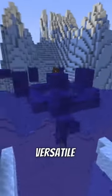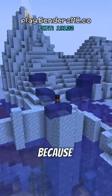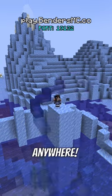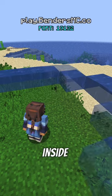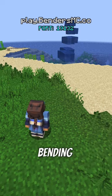Waterbending is one of the most versatile elements on my Minecraft server because it can be used practically anywhere. You can turn ice blocks and snow tiles into water sources and even use the moisture inside of plants as a way to activate your bending abilities.